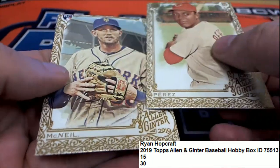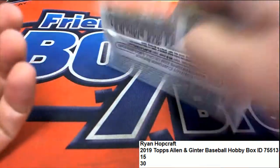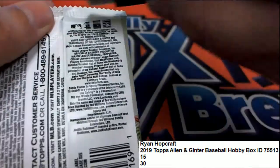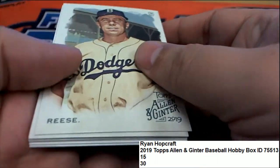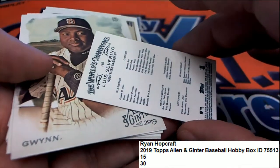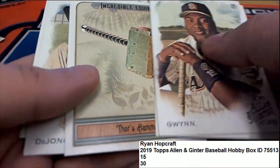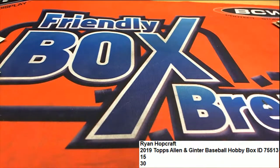Nice McNeil rookie. All right, this is pack number 30 here for Ryan. Nice going Allen & Ginter — you got some really cool stuff came out, congratulations.